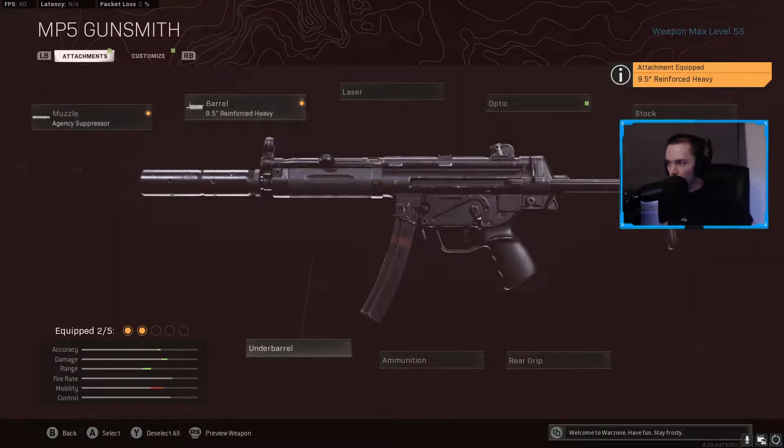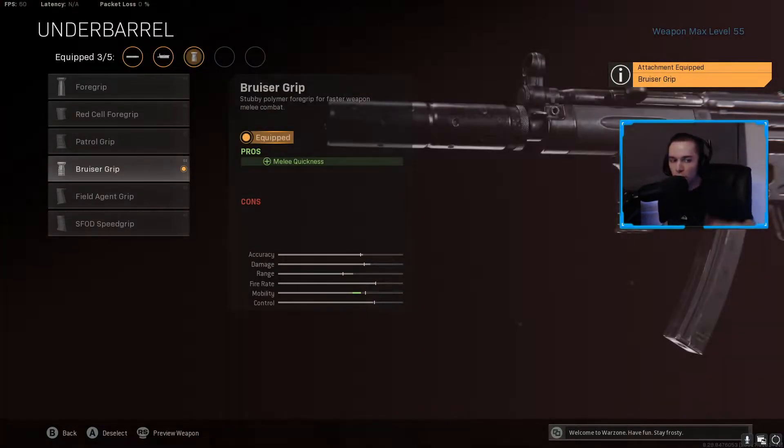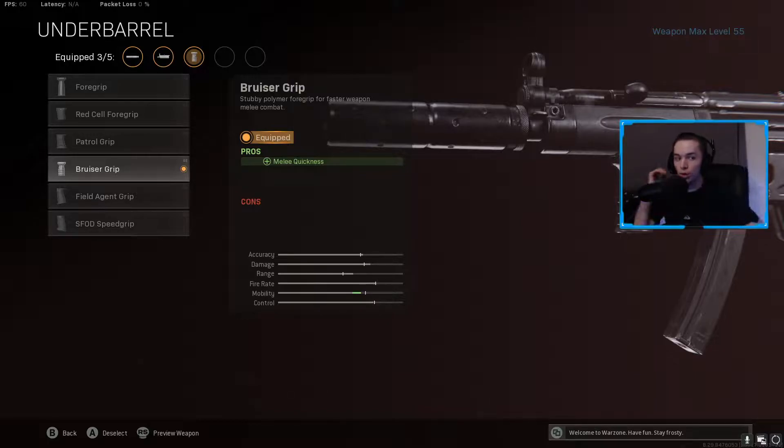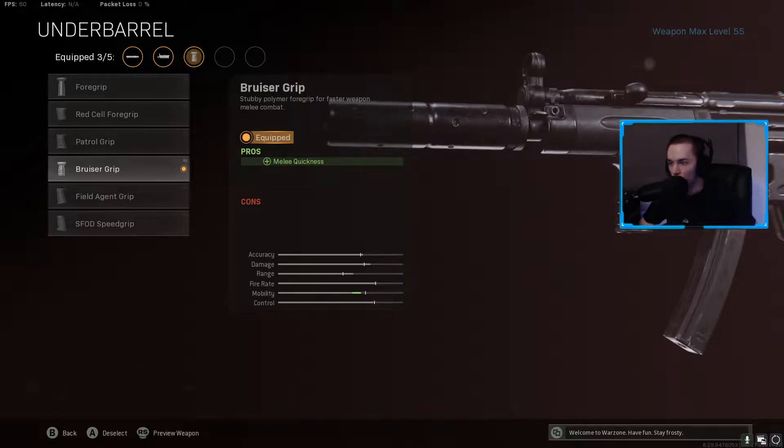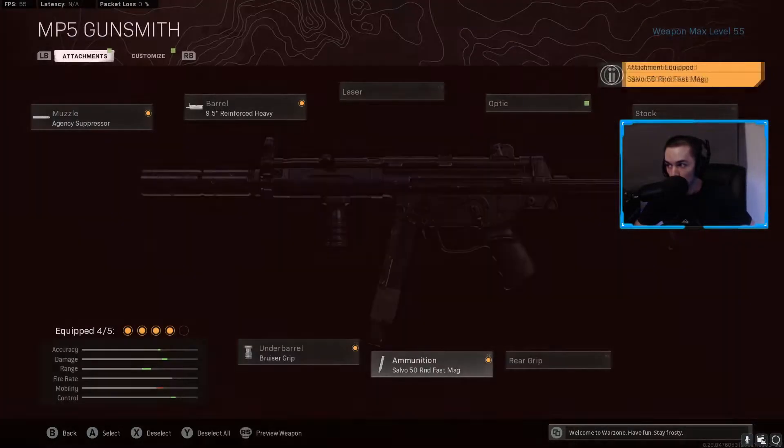For the underbarrel, we're going to go with the Bruiser Grip. The attachment description is bugged — it says this does melee quickness, but the Bruiser Grip is actually the grip which reduces vertical recoil the most. And as we already said, vertical recoil is what the MP5 has most. So we're going to go with the Bruiser Grip. For our magazine, we're going to go with the Salvo 50 Round Mag. And we have one remaining attachment.